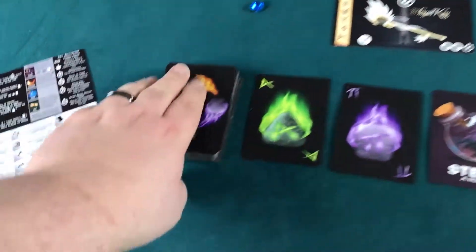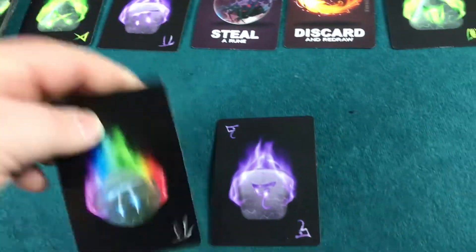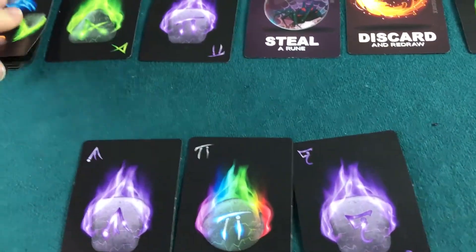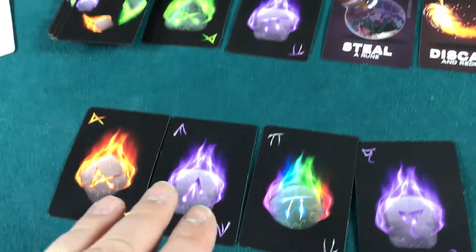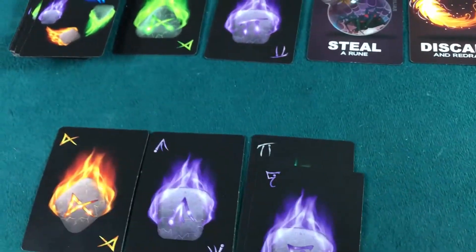Just like in a normal game, you start out with a hand of four cards. Let's see what cards we get. A lot of purple out of the gate. This will represent my hand down here horizontally. When I start stacking them vertically, that's going to be when I'm building a key. I'm playing one-handed because my other hand is on the camera.